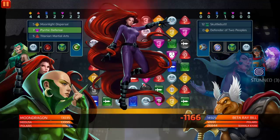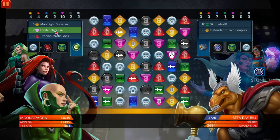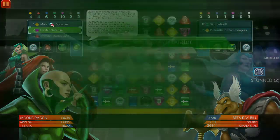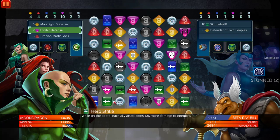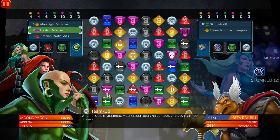Moon Dragon is just gonna deal crazy damage because this is insane — we're generating AP, we're gonna reduce the enemy team's strength. If you want to activate the free Moonlight Dispersal, activate Pirate Defense and then pop it with Titanium Martial Arts. Put it at the bottom. If you want to just keep the enemy sap tiles strength reduced, put it somewhere at the top or wherever you want, just not at the bottom row.